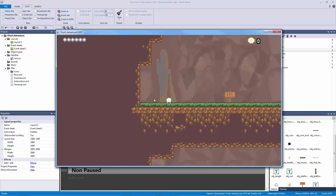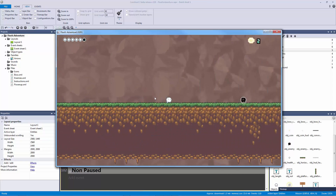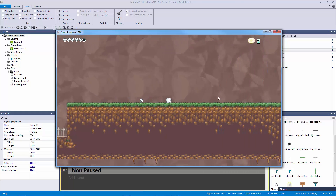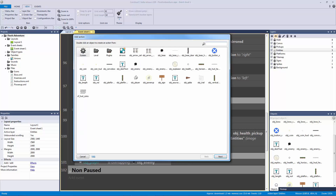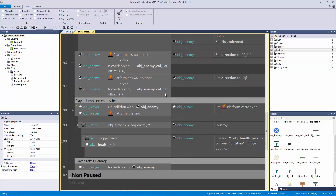Let's jump on its head - it dies, and it spawned our health pickup. That worked out well. But we need more feedback - we need the player to bump up a little when jumping on the enemy's head. On our collision event, we're going to go to our player and set the vector Y to minus 350. You can adjust that number, but 350 gives a nice little bounce.